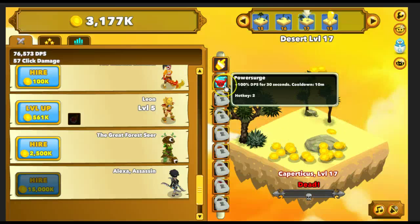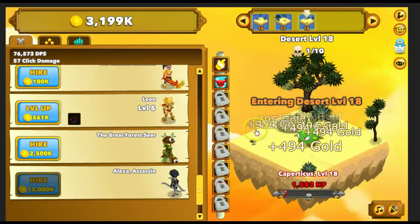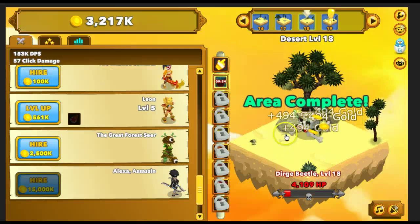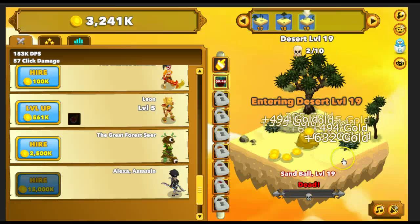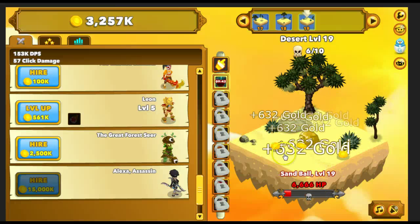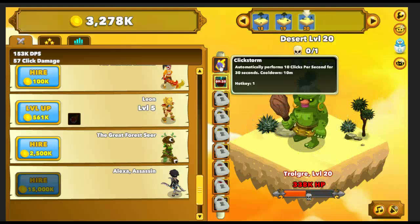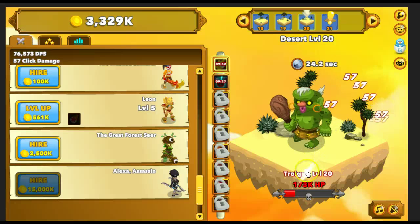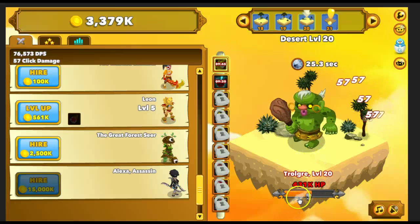So automatically clicks 100% DPS. Let's go ahead and use these skills — you can see the DPS just doubled up, now things are dying even faster. Let's go to the boss and use that one. You can see it auto-clicks like it said. Still the clicks don't do that much damage — 57 points of damage is not much at all, especially when our DPS is at 76,000. We're starting to get into tougher monsters where we can't kill them instantly; it's taking us like 10 seconds to kill this guy.